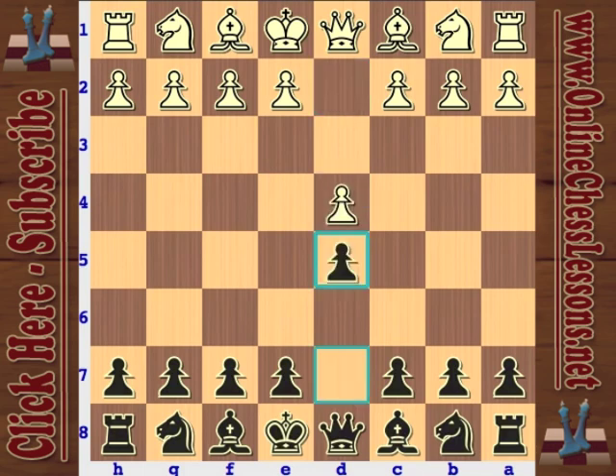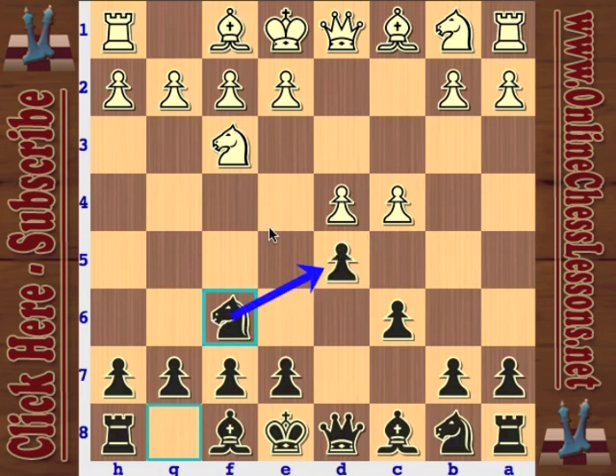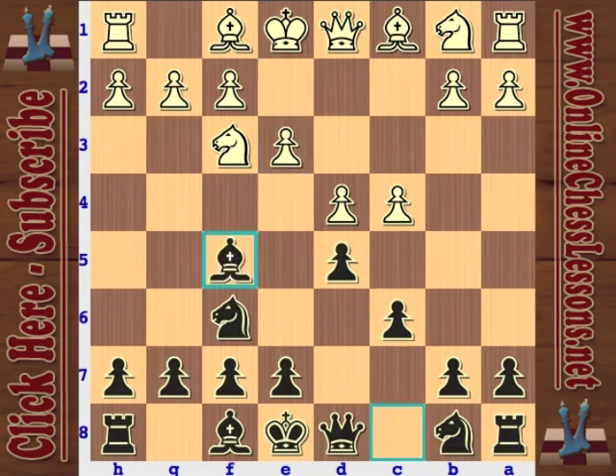Starting out with d5, standard stuff, c6 — this indicates the Slav defense — and knight f6, a little bit of development trying to back your pawn up and control the center. What the Schallop variation is, is bishop f5: just activate the bishop instead of trapping it behind your own wall of pawns. It makes a lot of sense — activate the bishop.